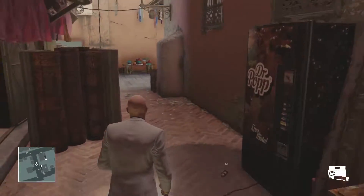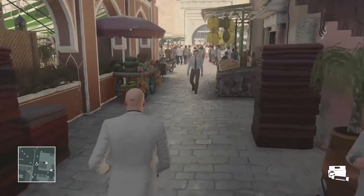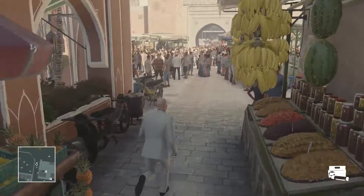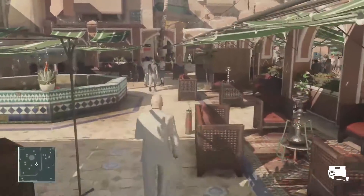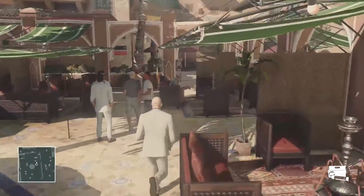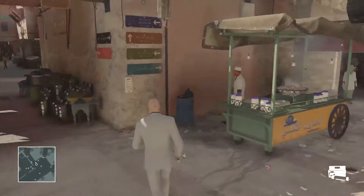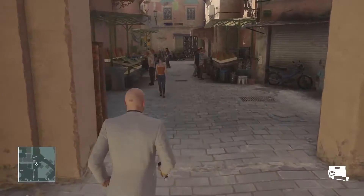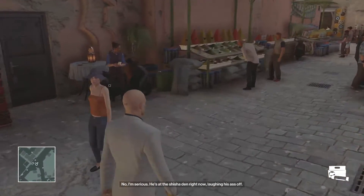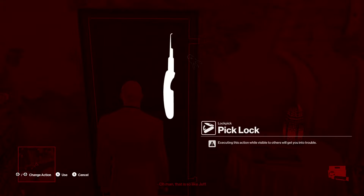Then we're going to head into the club here, which is on the left. We're going to go to the opposite side and break into the back room with our lockpick. What you need to look for here is to make sure no one is pathing. Everyone who is stationary won't care, but like that lady in the tank top — if she's walking by while you're doing it, she will notice. So just make sure no dots are going by.